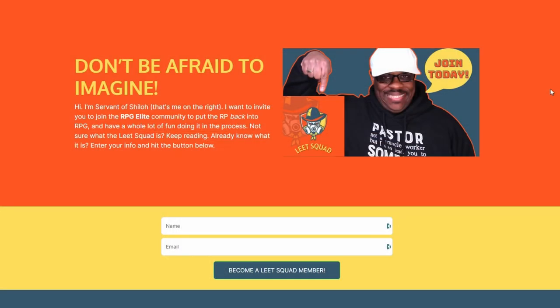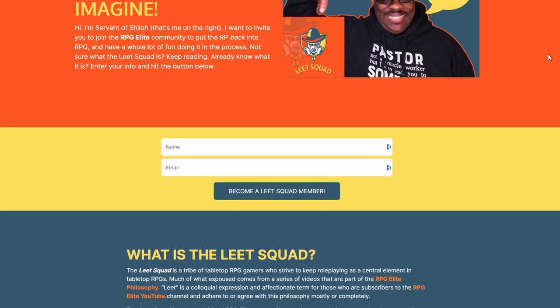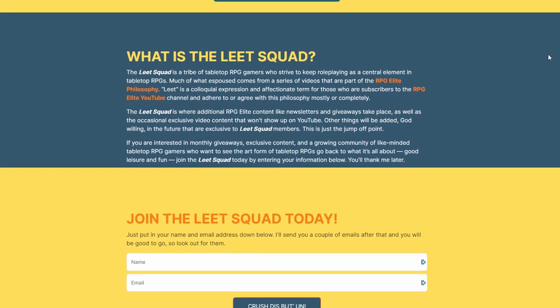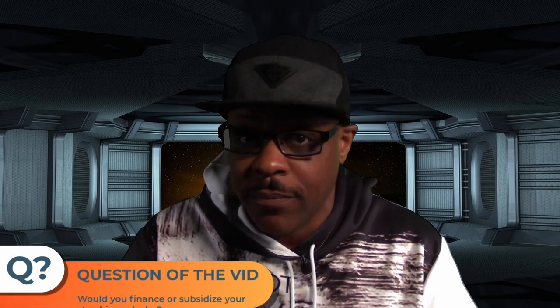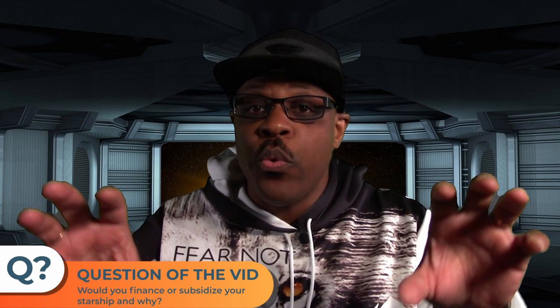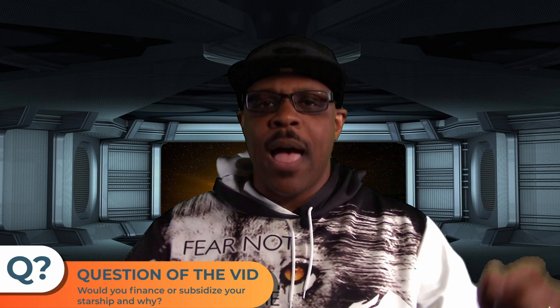The landing page will have my ugly mug pointing down below — put your name and email address in there, click that blue button, and you will become part of the Elite Squad. You can also go to my About tab on YouTube and send me an email directly, but those in the Elite Squad get first dibs — it's the way we roll. Question of the vid: I gave you two ways to get a ship — financing and subsidies. If you had an opportunity to get your own ship, which way would you use and why? Let me know in the comments below.